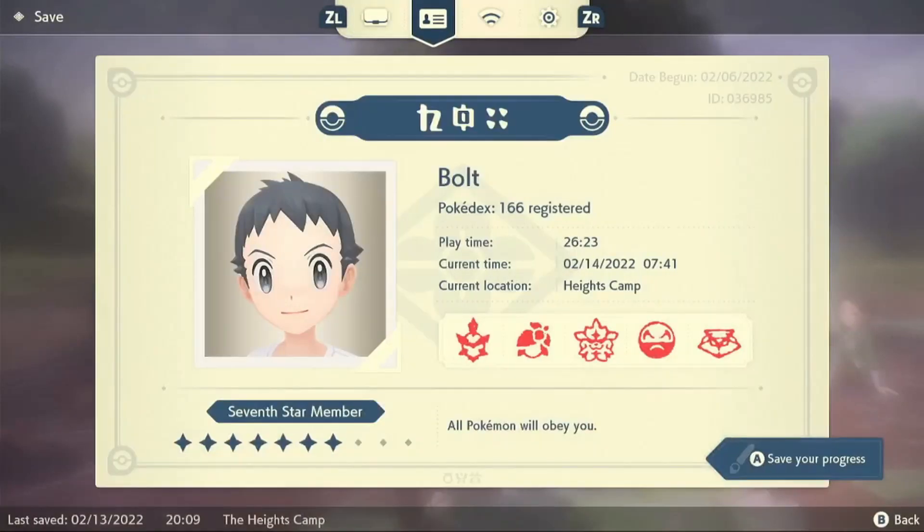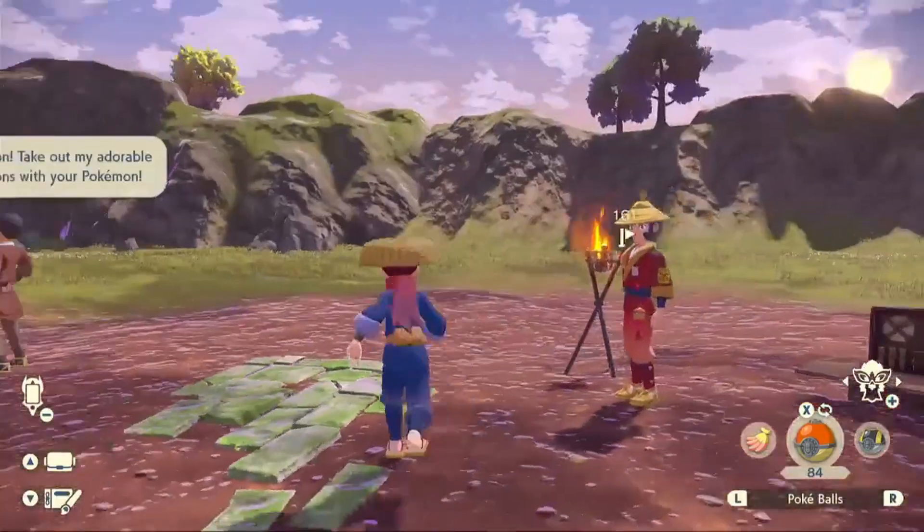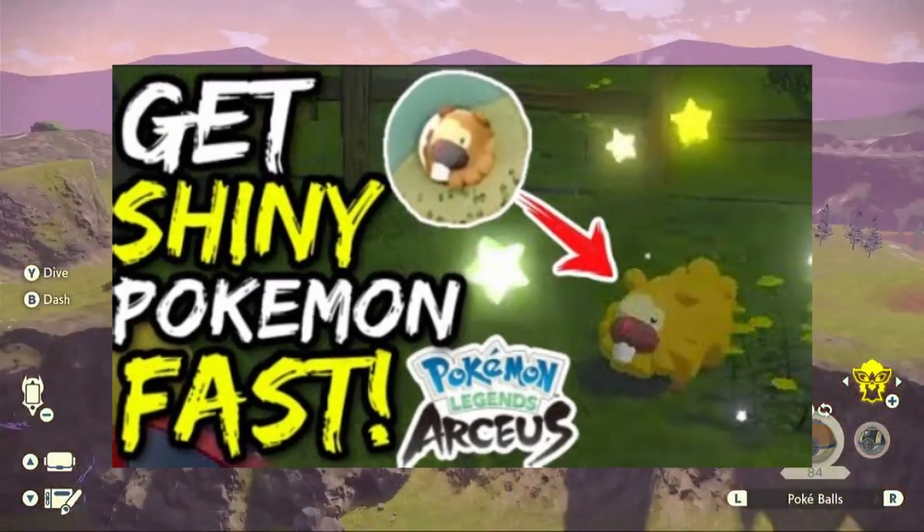Another way to get Aguav berries, which I personally think is better, is to do massive mass outbreaks. In my last video I made a guide on how to get shiny Pokémon using the massive mass outbreak method.